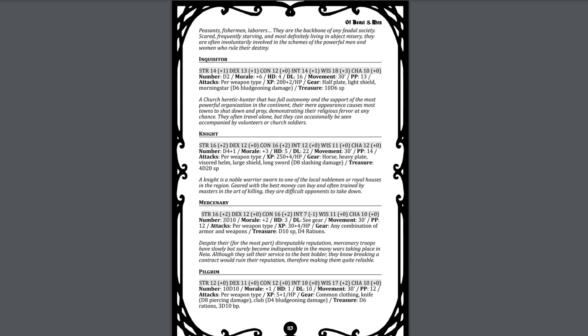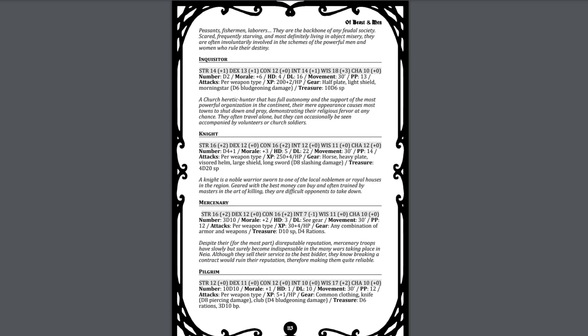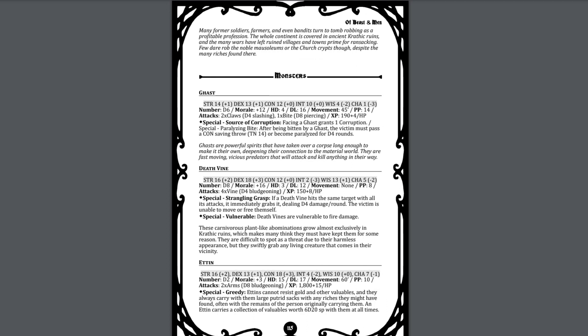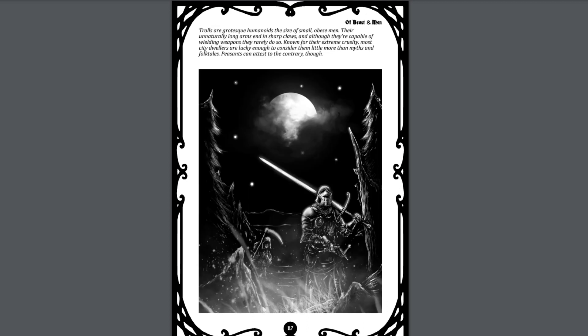The chapter covers various natural beasts — from bears, boars, and giant centipedes to stranger creatures such as the Ekanu, land lampreys, and so forth. This is followed by a similar list of human beings such as soldiers of various sorts, bandits, and knights. Finally there are the monsters, including various sorts of undead, ettins, trolls, and so forth. Oddly enough, there are actually not that many monsters in this list overall — it's just a couple pages long.